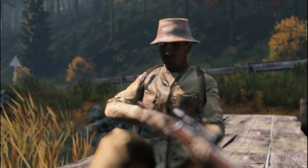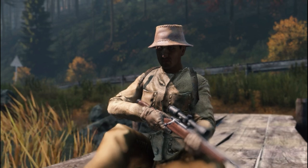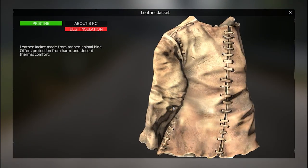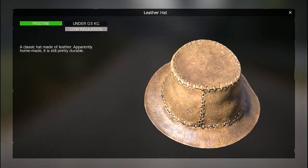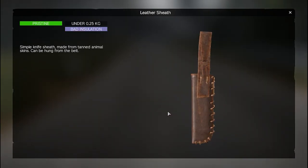Leather clothing items can be added into the loot economy on community servers, such as leather pants, jackets, vests, hats, gloves, belts, shoes, and a sheath.